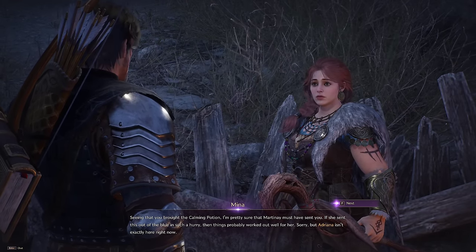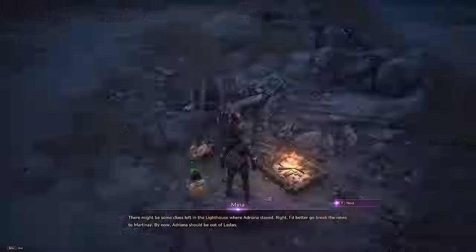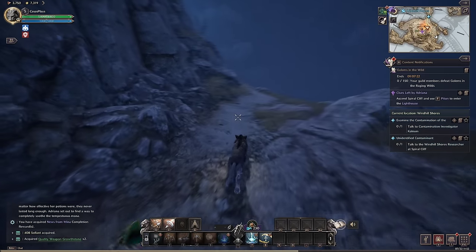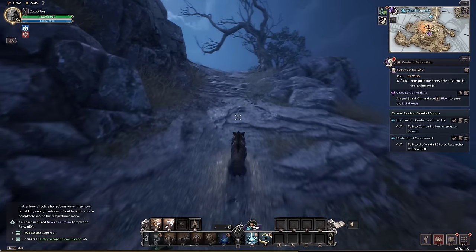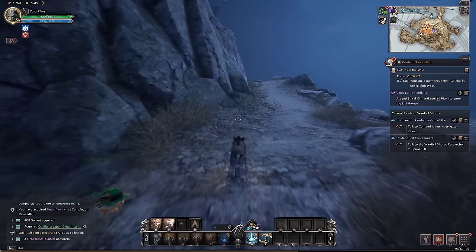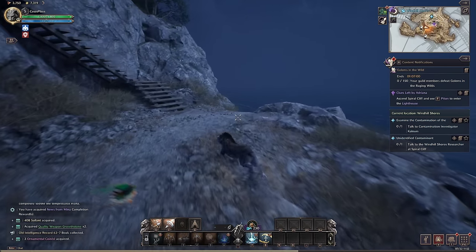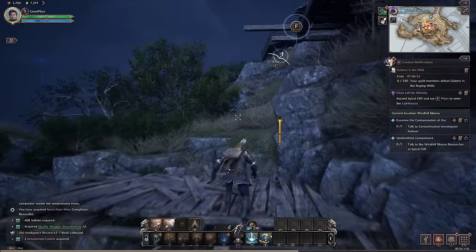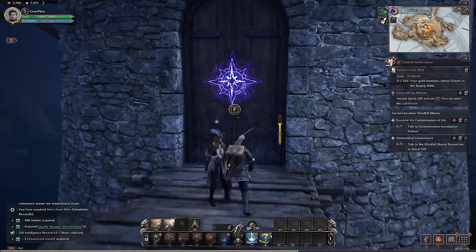Mina says Adriana isn't here. The news was unexpected — Adriana had ventured far away to avoid the Arcane Legion who had discovered her hideout. She said that no matter how effective her potions were, they never lasted long enough. Adriana set out to find a way to completely soothe her tempestuous mana. I really like that even when there's no voice acting, the narrator gives you a recap of what's going on — that's actually awesome.